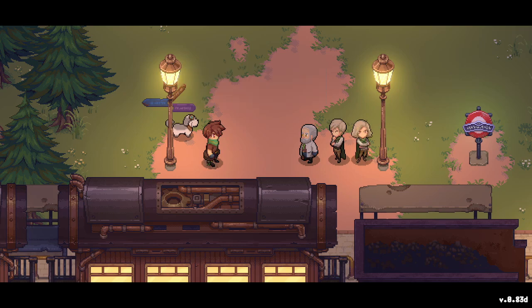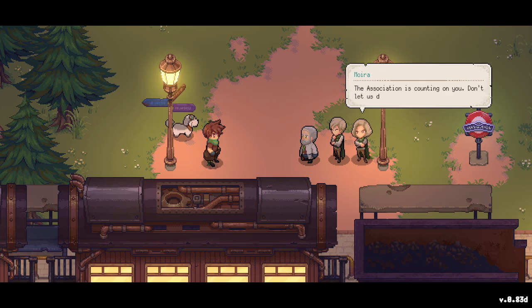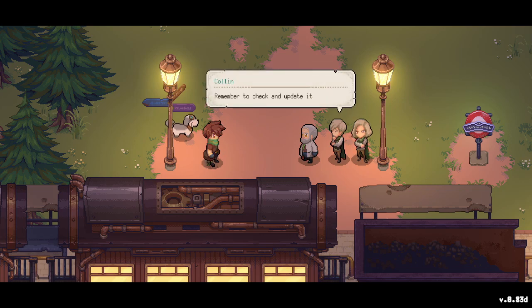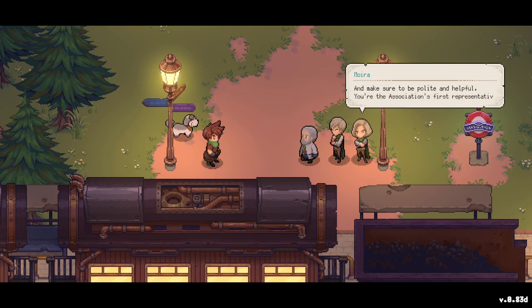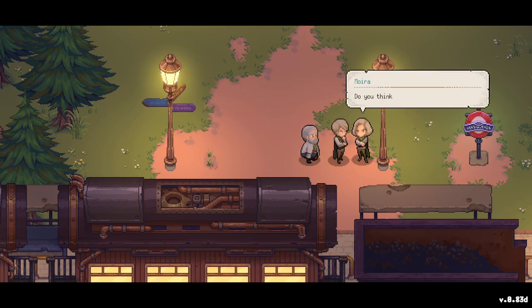Allow me to introduce Moira and Cullen. Hello, nice to meet you! You must be the new chemist. The mayor is waiting for you up ahead by the town gate. The association is counting on you — don't let us down. You brought along your medical journal, right? Remember to check and update it regularly, be polite and helpful — you're the association's first representative here.